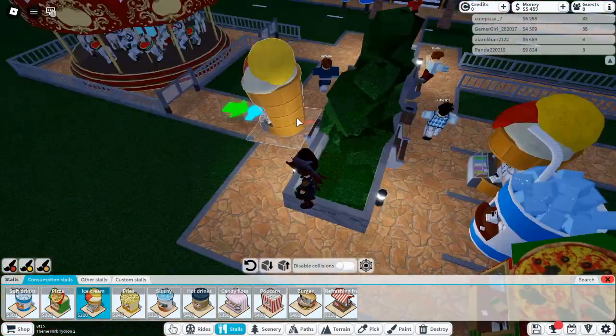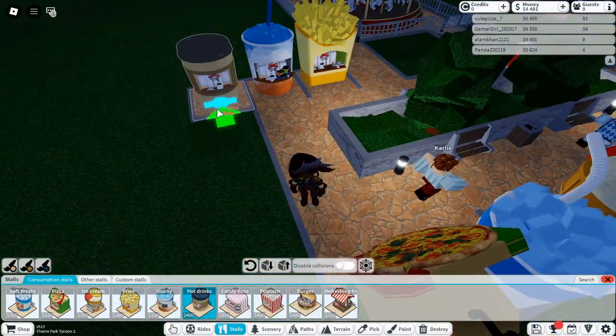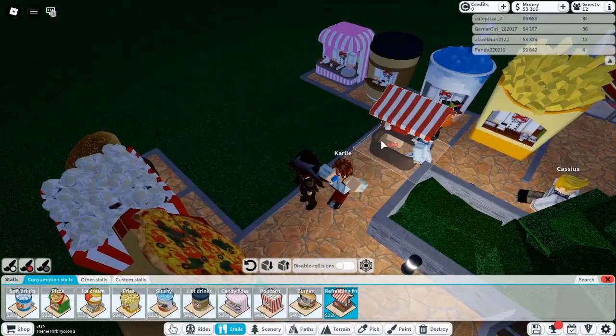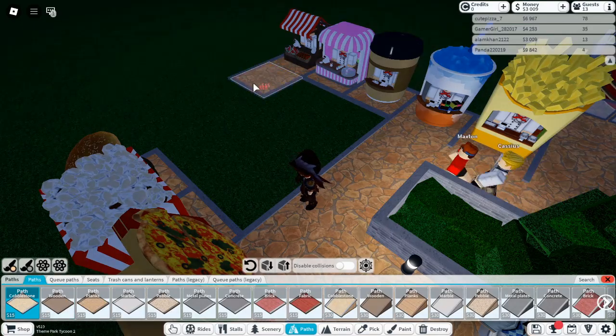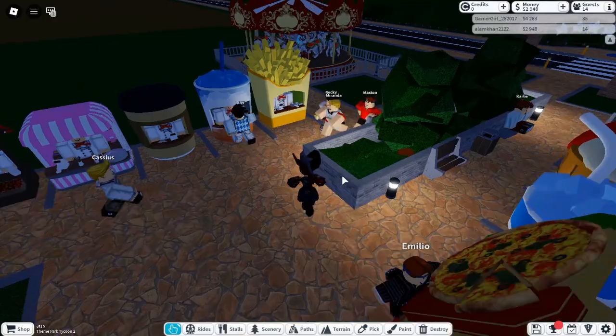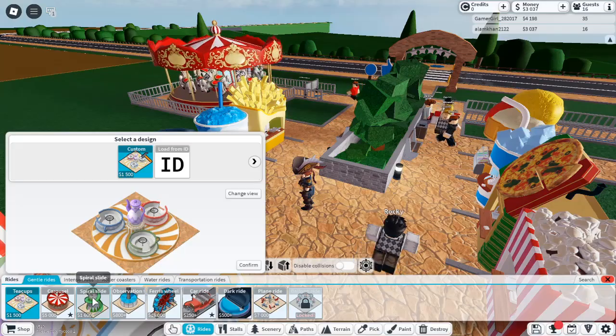Tip 2: Make Your Coasters Look Appealing. Your coasters shouldn't just be thrilling — they need to look good, too. An inviting color scheme and thoughtfully placed settings can make your rides more attractive to guests. A vibrant coaster with well-planned layouts will draw attention and elevate the overall aesthetics of your park. Play around with different themes and color palettes to find what works best for your park's vibe.